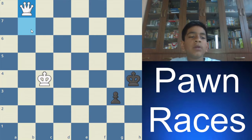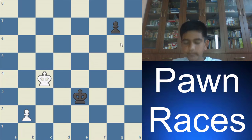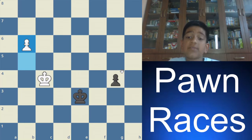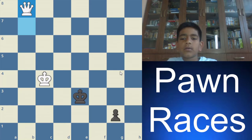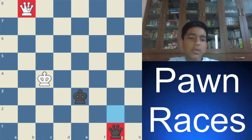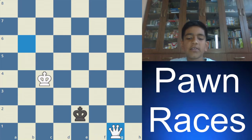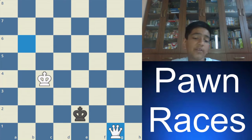Then if they queen at the same time, there is the skewer outcome. If it's white to move here, then b4, g5, b5, g4, b6, g3, b7, g2, b8 queen. Now both players have promoted to a queen, but black will shortly lose his queen because of a skewer on the diagonal. After the king moves, white just takes the queen and will hopefully win this position.